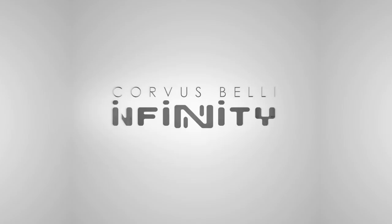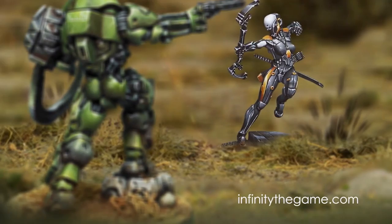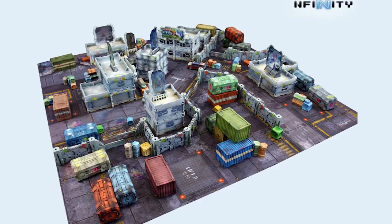Infinity is a two-player tabletop miniatures game by Corvus Belli, set approximately 175 years into the future with a very futuristic sci-fi Japanese feel. The game plays on a four-foot by four-foot table and sees players issuing orders to their small group of soldiers to complete missions. The game has some unique mechanics which make it stand out from its competitors, most notably that it is played with d20 dice — not something you see very often in miniature gaming.